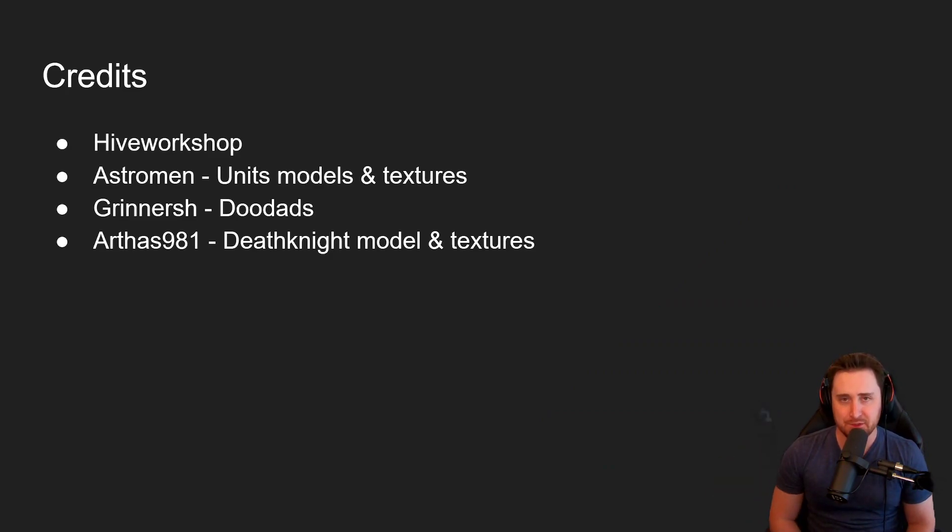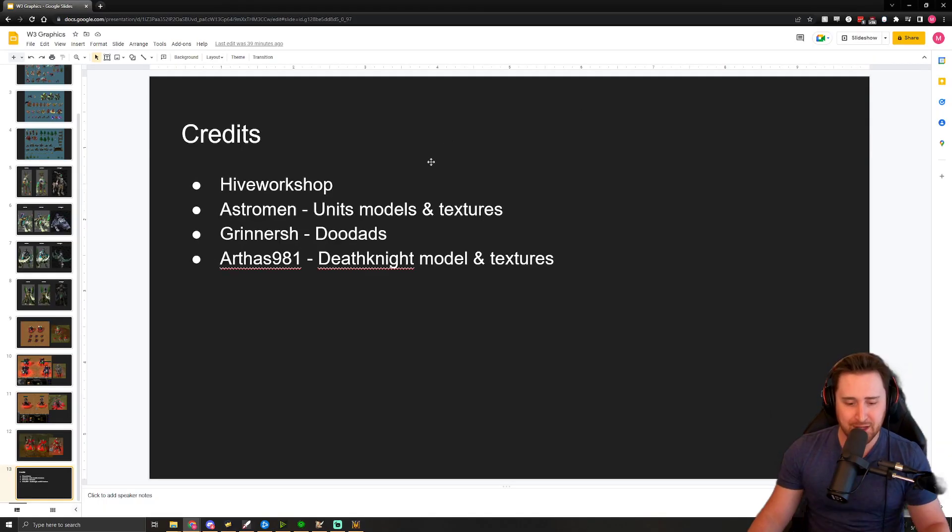Some credits before we jump into the game: Hive Workshop, of course, continually doing great things for the custom scene. Astro did many of the unit models and textures, handling the conversion from the StarCraft 2 engine to the Warcraft engine. Grenersh did the doodads, which we'll look at as well. And Arthas981, appropriately, did the Death Knight model and texture. Without further ado, let's jump into the game.